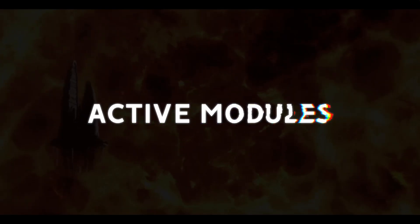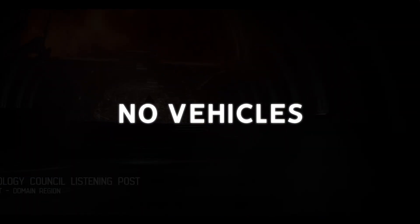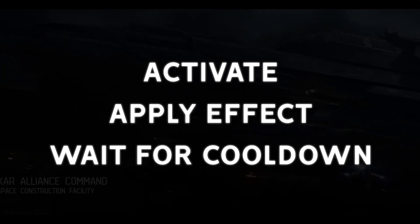Now I want to talk about active modules. Dust didn't have active drop suit modules, but it did have active modules for vehicles and some active equipment. While vehicles are confirmed to not be in Project Nova, the developers wanted to bring the idea of active modules to drop suits and equipment. There are two types of active modules and equipment. First, you have modules that simply activate, apply an effect, and then cool down for a fixed period of time before they can be used again. Infantry active scanners were a good example of this from Dust.